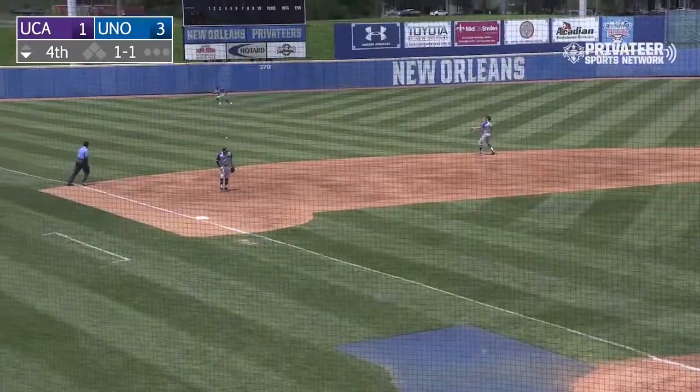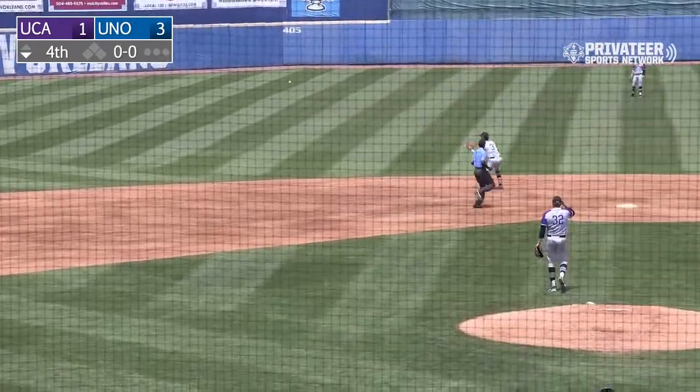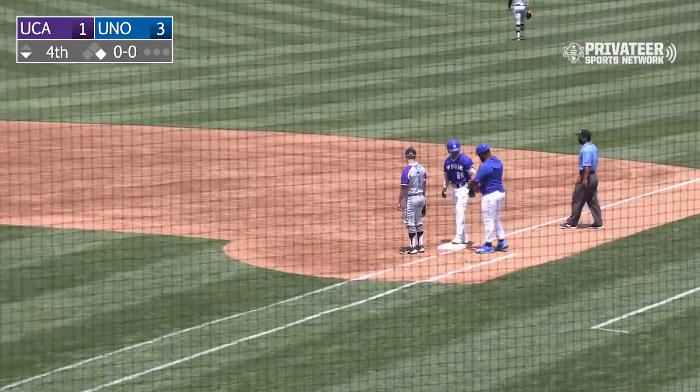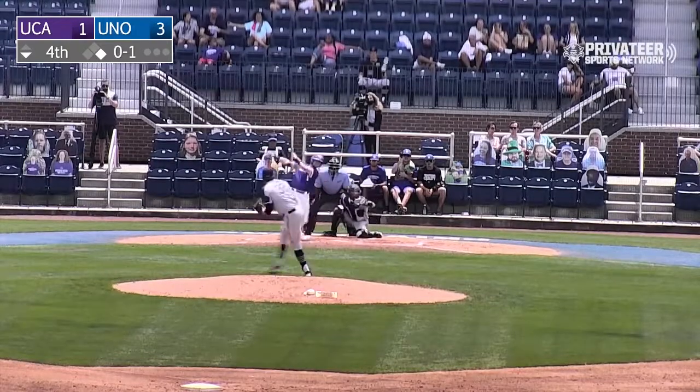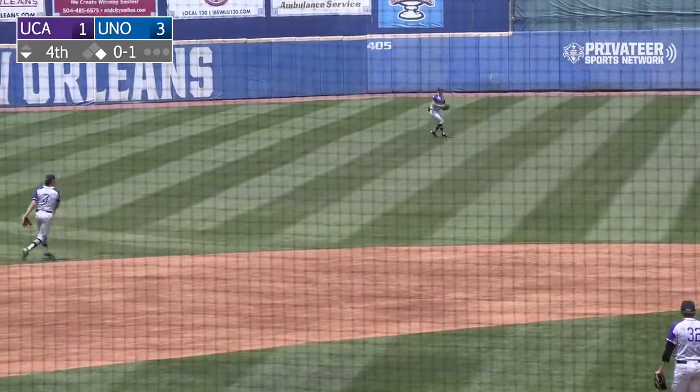1-1, and that was pulled through for a base hit for Salo. Salo Iza — tempo setter here in this fourth inning for the Privateers. And now it hits towards center, and that's going to get down for a hit for Bratton. Iza to second.